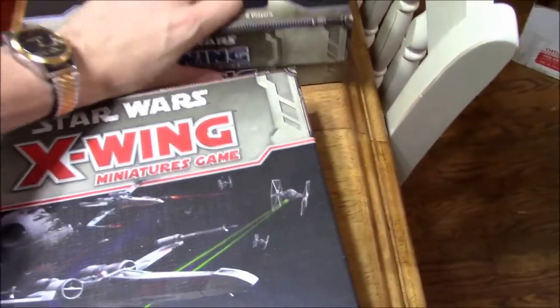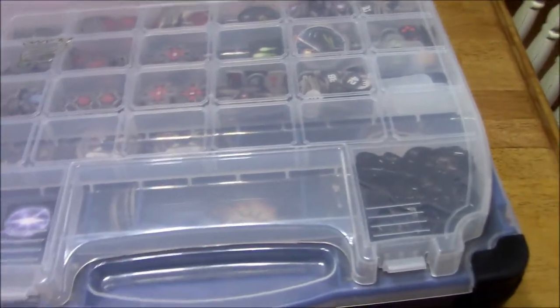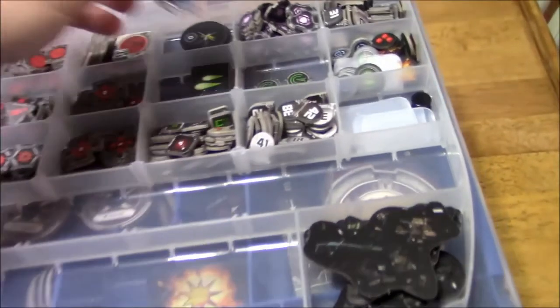So that's actually these two boxes. Let's go ahead and push these off to the side. I've got three different boxes to go through. This is my Rebel box. On one side I've got a bunch of tokens — here's the new initiative token from the new Force Awakens core set, and some other miscellaneous things.